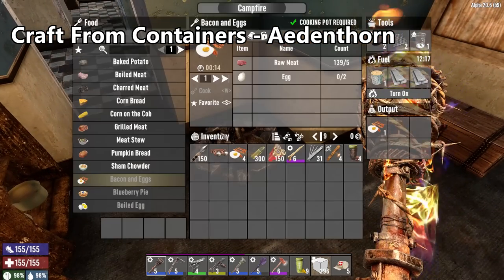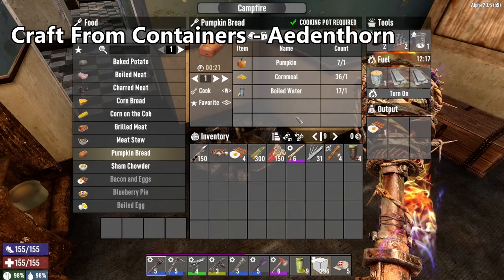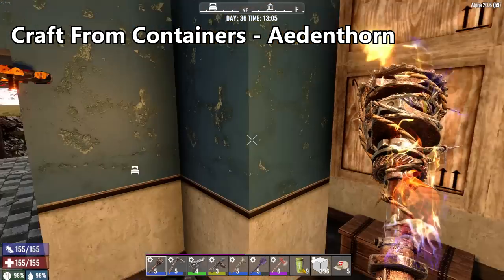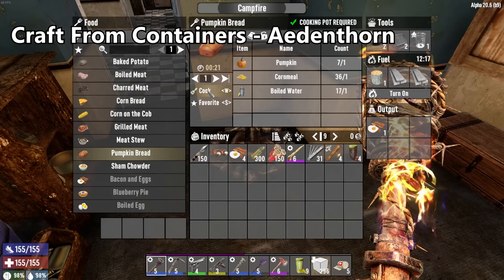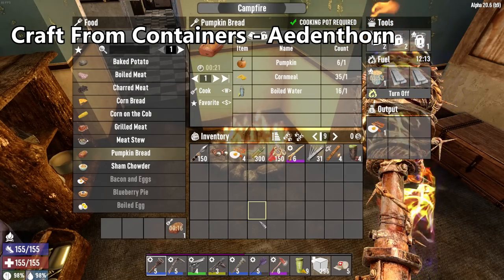So when you're getting ready to cook something like pumpkin bread — which needs pumpkin, cornmeal, and water — instead of having to go find what you have, remember to grab it, and then go back and do it again, you can just click on what you want to make and boom, start cooking. It automatically pulls the ingredients over and you're good to go. Love this mod.